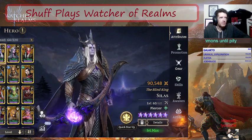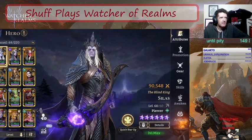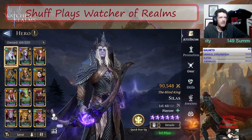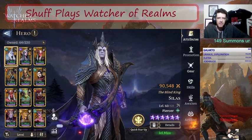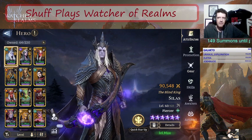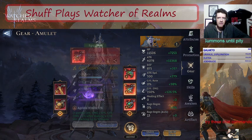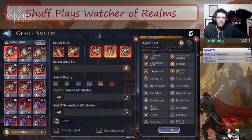We were double screening our stream today and everything got moved around. Come in here, click on Gear, after you click on Gear click on Filter, click on Select Gear Set and you will see Unshaken Will and Morale are the two new gear sets.